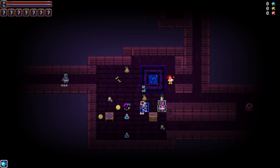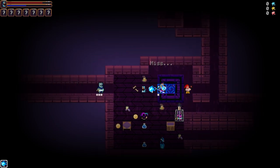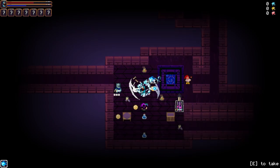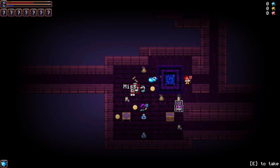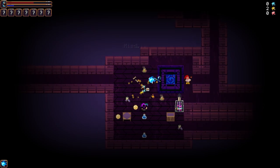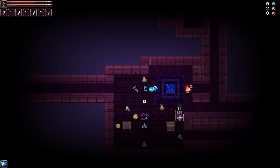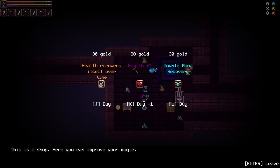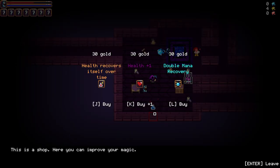Magic missile this dude. You can walk into that - it's just floating in the middle of the air. Health recovers over time: 30 gold, and we have three. I guess that's what we're going to buy. Thank you.